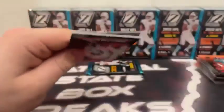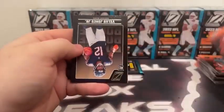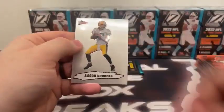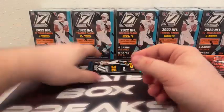Two packs left to go on box five. Courtland Sutton, Davante Adams, Velus Jones Jr., and another Pacific — this time Aaron Rodgers and Green Bay. I love that insert, very clean look.